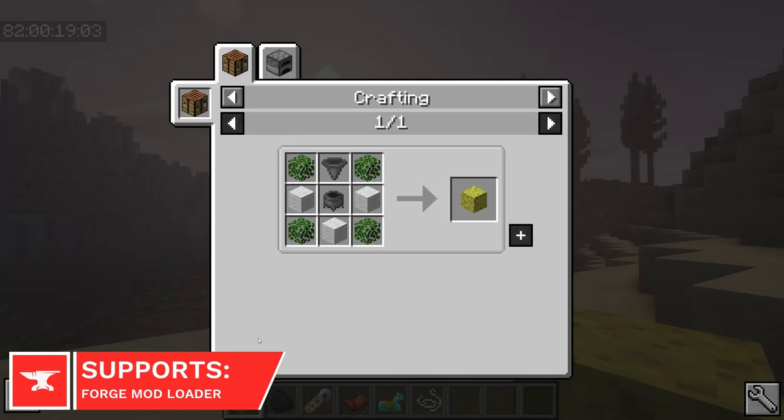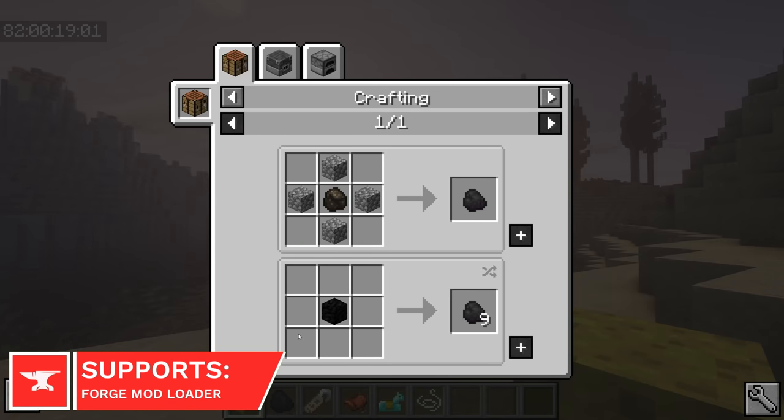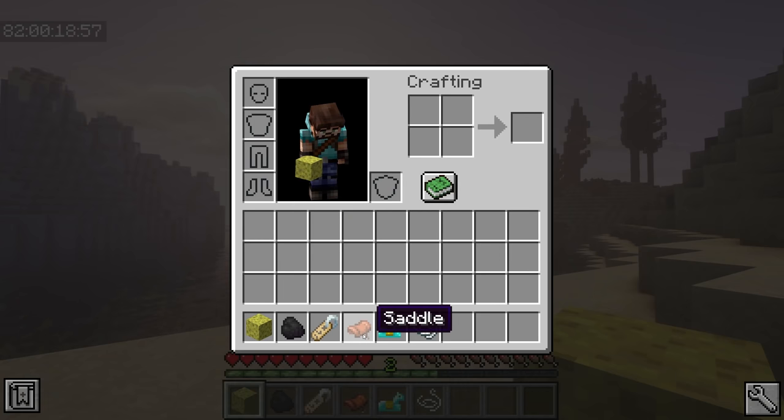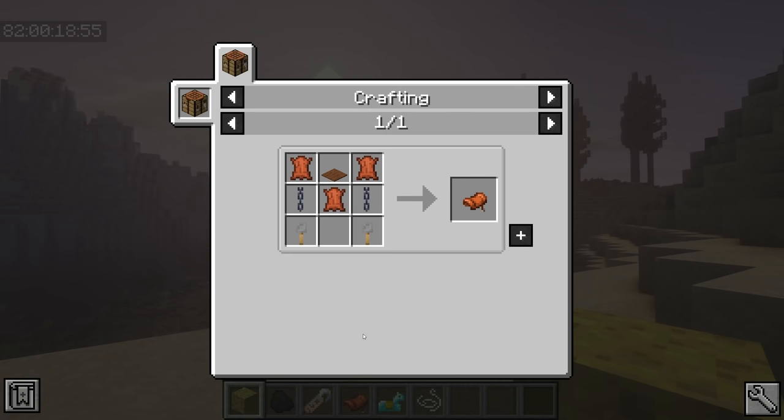Crafting Mania will add recipes to all items in Minecraft that don't currently have one. Now you'll be able to craft the likes of Saddles, Name Tags, Sponges and Spawners. I recommend installing Just Enough Items too, so that you can get quick access to all the new recipes.